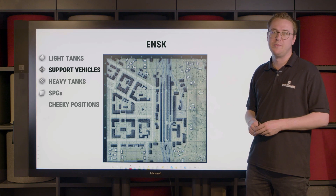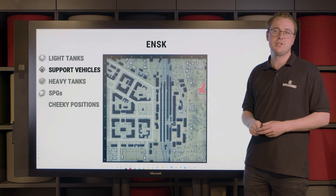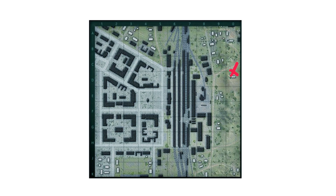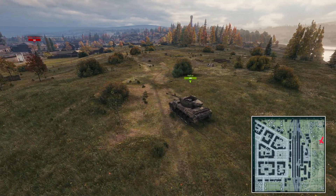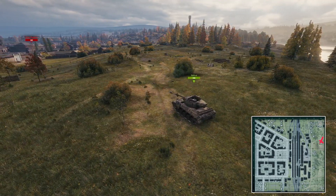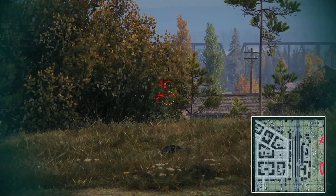If you happen to spawn from the north, the position behind this house here offers good cover for snipers, because not only does it offer soft cover — i.e. bushes to hide behind — but also the house to retreat in case you get spotted. If you happen to spawn from the south, you will find nice hold-down positions all the way here on that zero line.